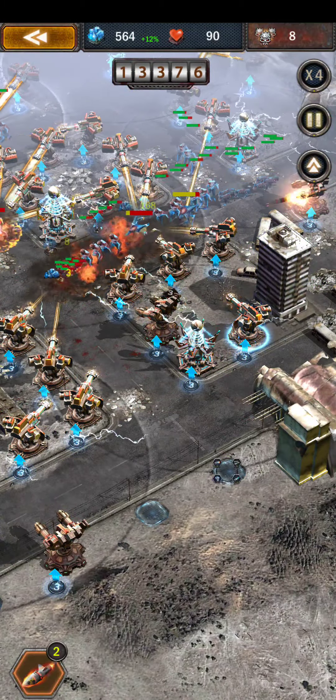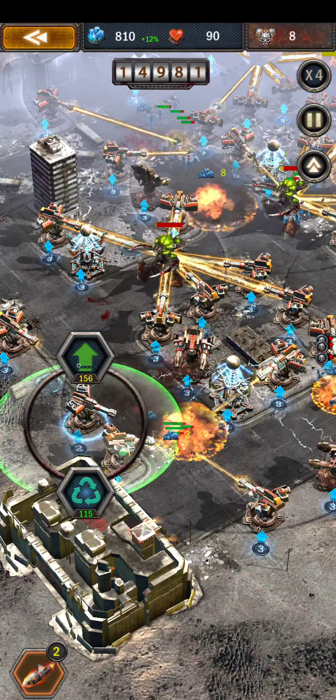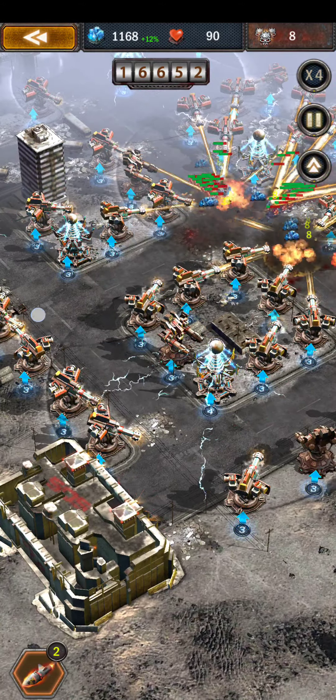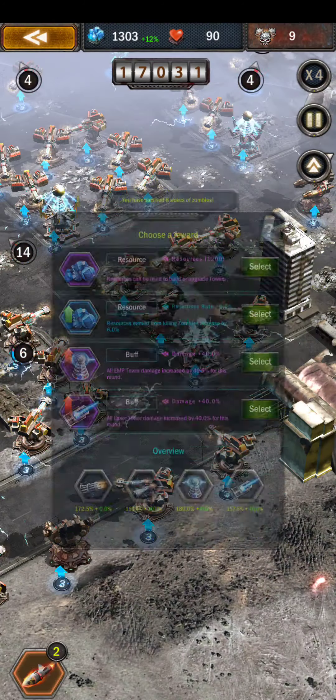Since zombies started coming out of this gate, I'm just going to build defenses everywhere and fill in all available slots. If zombies come out of the other gate, I usually leave the left side open — but since it came in reverse order, it is what it is. We got some really good purple items: 1,200 resources is huge, and 40% EMP damage is solid. But because we build so many lasers, laser damage is one of the best items in the game, so I'm going with that even though 1,200 resources is difficult to pass up.